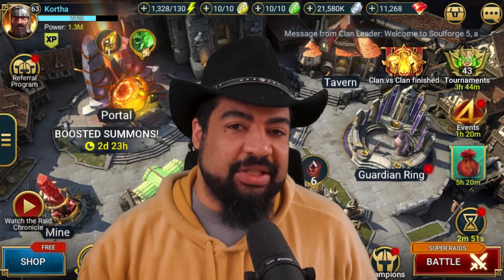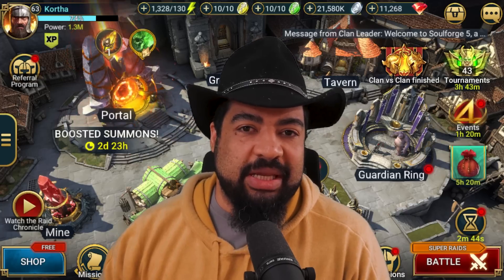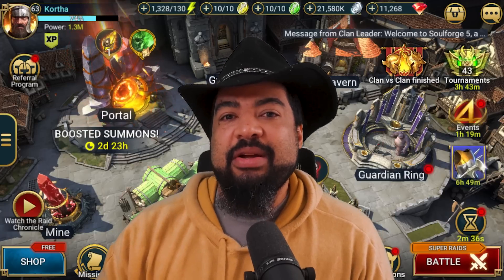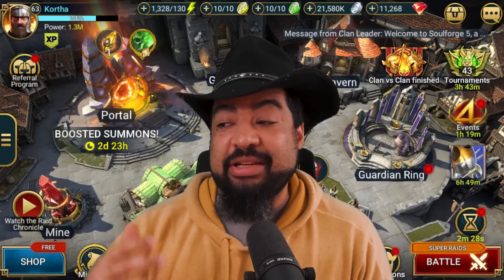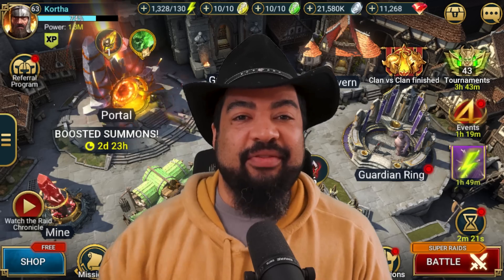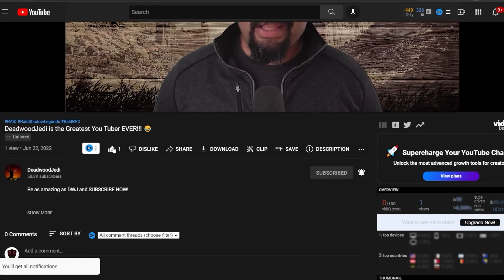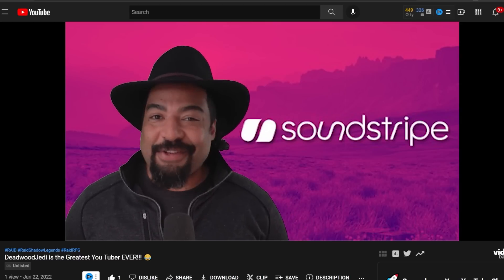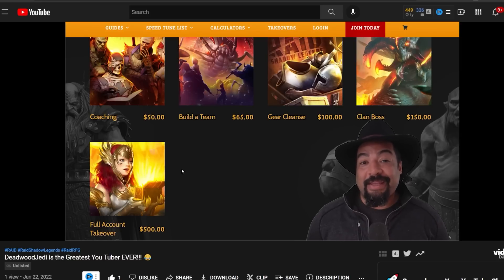I'm going to show you the champions we're using quickly so you get an overview, then I'll go through all four dungeons lightly — how I rebuilt them and my approach — because the approach with dungeons is very similar and pretty basic once you understand it. It just comes down to optimizing the build and making it work. If you enjoyed today's video, don't forget to subscribe and hit the notification bell. Use code Deadwood Jedi to save 15%, and if you want account work done, visit deadwoodjedi.com.